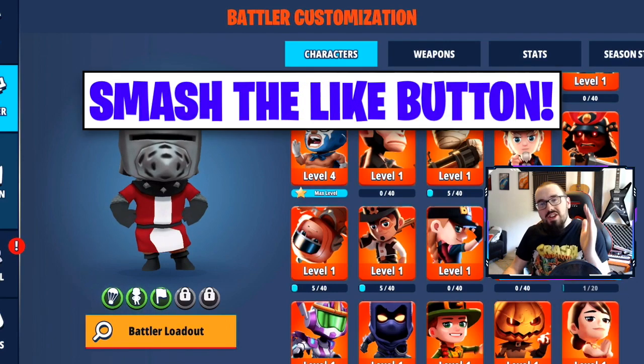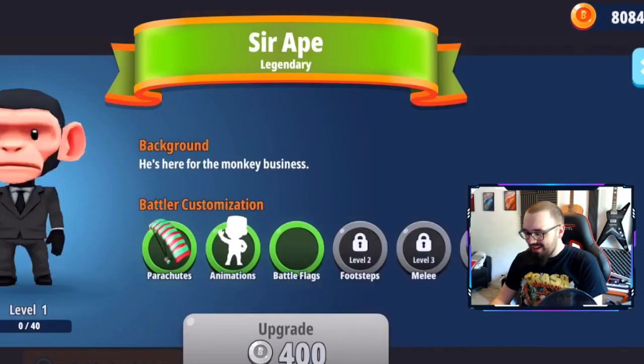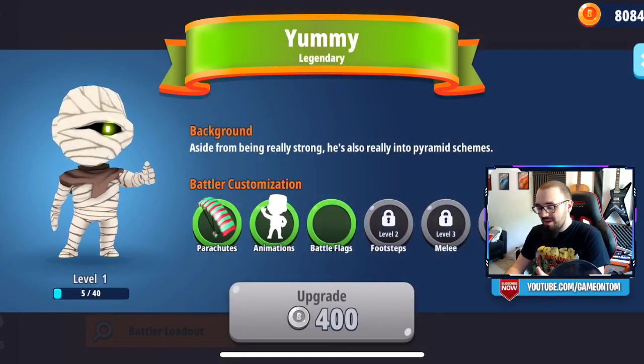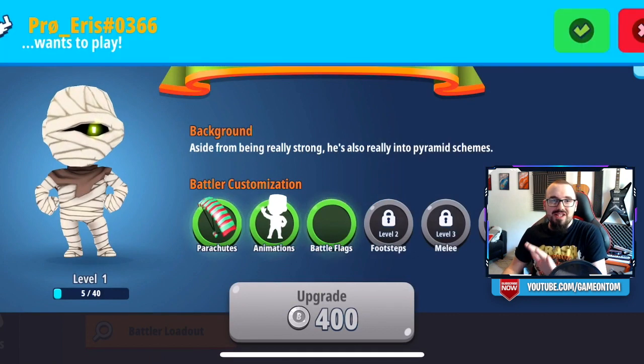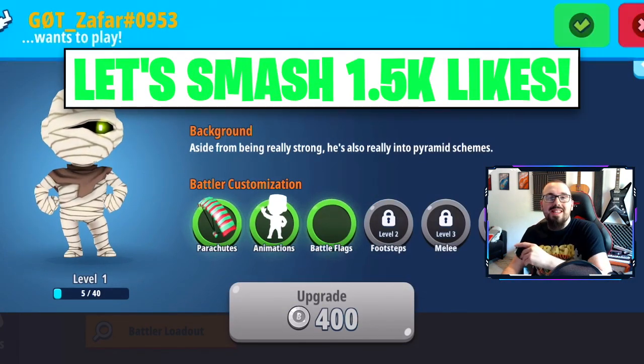As always, I'm going to be bringing out a brand new skin giveaway. The choice is between the White Sir Ape skin and the Yellow Yummy skin — those are the two choices. Drop a comment right now and let me know which one you'd like to see in the next giveaway, and let's try and smash 1500 likes on this video if you want to see that giveaway drop.